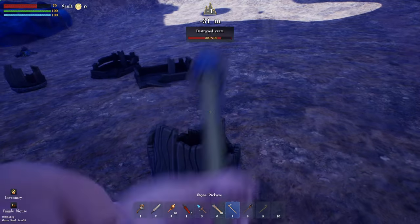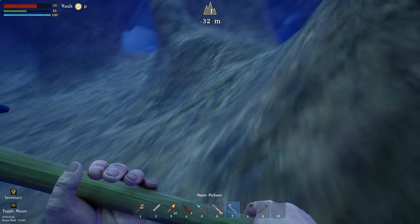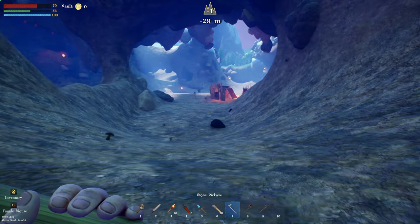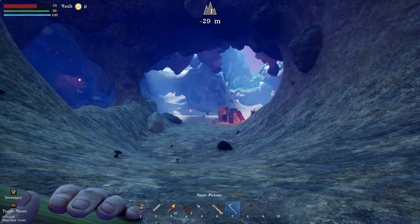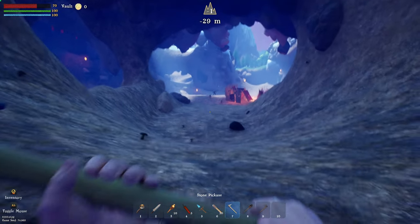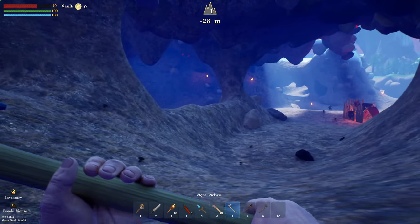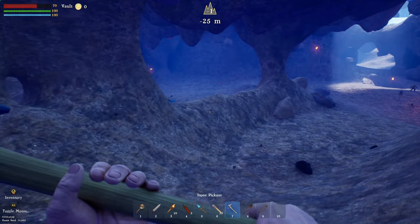I don't know what that was on the floor but it didn't give us anything. Let's have a quick wander and look around. There's a goblin camp right next to our base — and there's a bigger guy over there. I don't think we want to go down that way. There seems to be a decent amount of resources. There's a boar — why is there a boar in a cave?